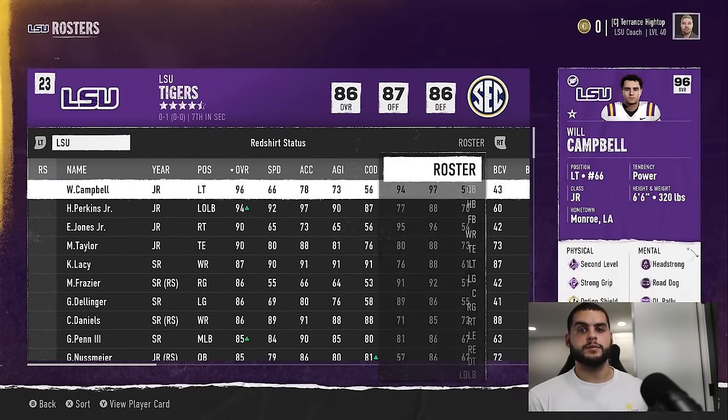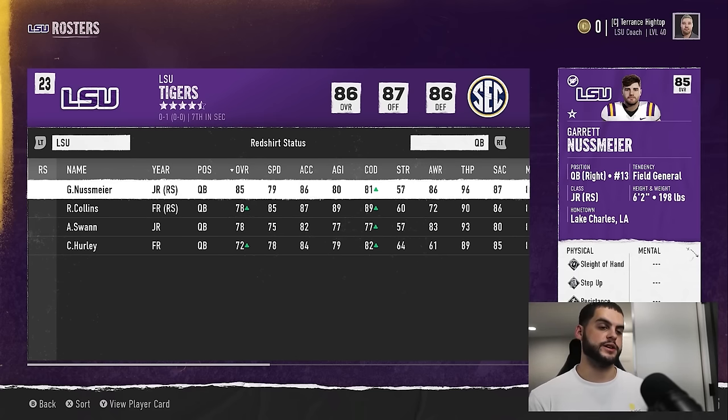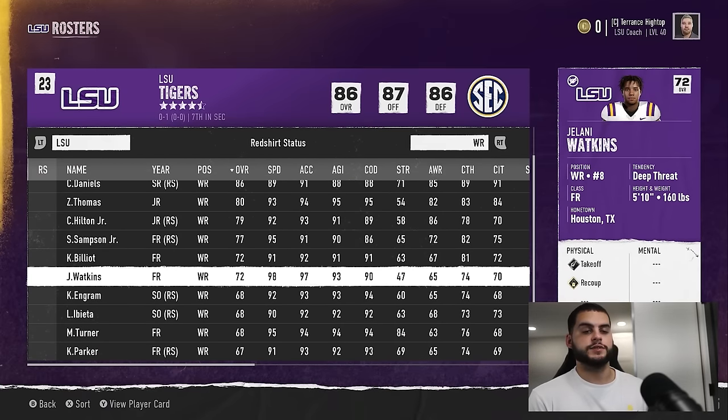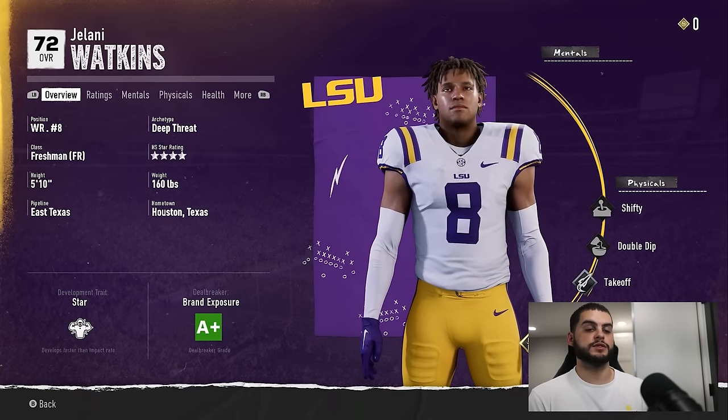The next mistake that really hurts development is not checking the development trait of players. Dev traits impact how quickly they gain XP, so a player with a really high dev trait should be used in game because they will accrue XP and level up quicker. You don't want to leave elite dev or star dev guys sitting as red shirts unless they're super low overall, because they'll need that extra year to keep reaching their ceiling.